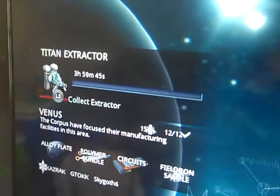It got 522 alloy plates. Now to claim that I have to push R3, and if anybody looks at the controller — got L1, L2, R1, R2 — where's R3? R3 is basically pushing in the stick until it clicks. Just like that, we mine.